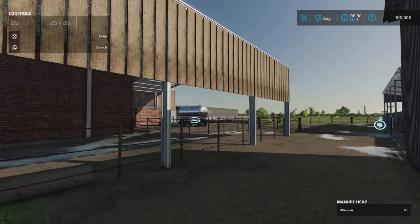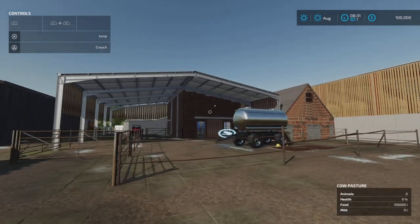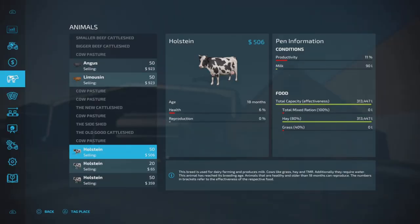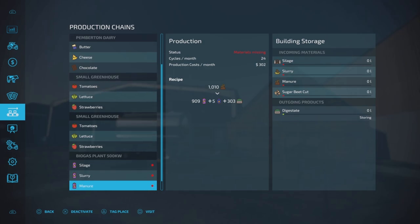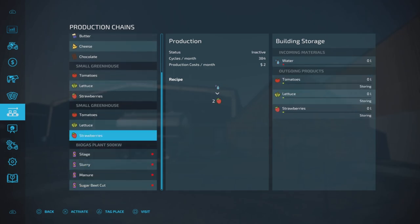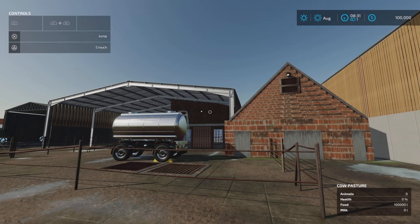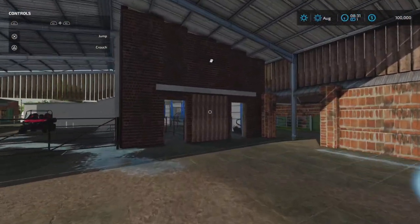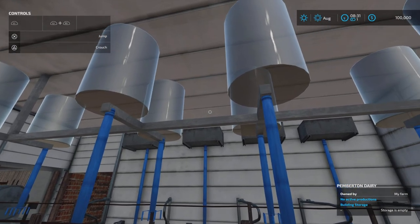This area here is the dairy - we actually have a dairy. The only thing I don't find is the management button. But if we go into productions, you can see we have greenhouses - three greenhouses - and the biogas plant we start with. And here: the Pemberton Dairy. Where you can produce butter, cheese and chocolate. The management key I don't see - this is where you drop your milk, and this is where the magic happens. It says in the bottom right corner: the Pemberton Dairy.